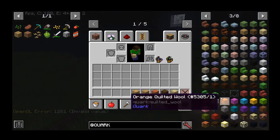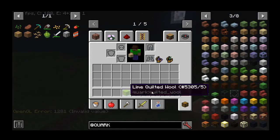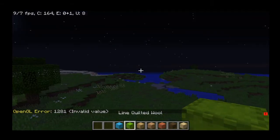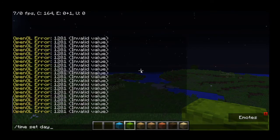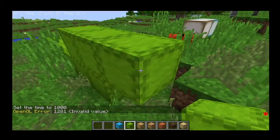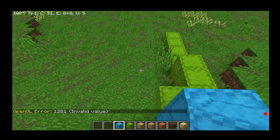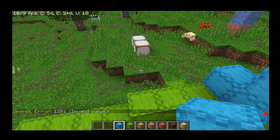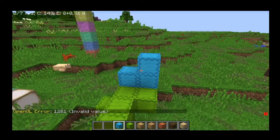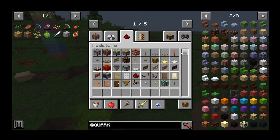We've got quilted brown wool — we've got every kind of wool, so any kind of Mumbo Jumbo redstone user should be able to use this. Let's just take a look. First we need to make it daytime again. Now let's start using this wall here — doesn't this look epic? I call this epic wool. If Mumbo Jumbo played a mod, he'd probably get Quark because of the wool, or maybe because of the redstone features since he does redstone tutorials.